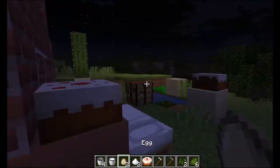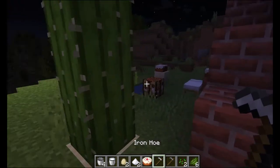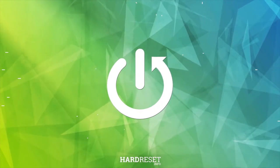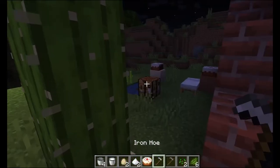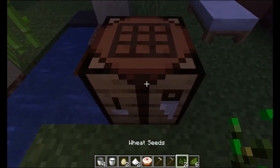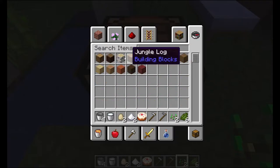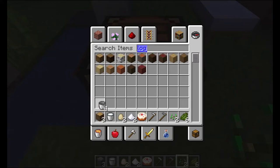Hello, in this video I want to show you how to craft the campfire in Minecraft. In order to do this we'll need to get the workbench and a few resources. The first one is logs — you can use any type of log, so let me get the oak log three times.